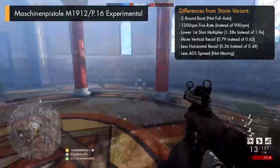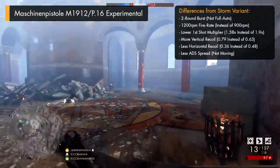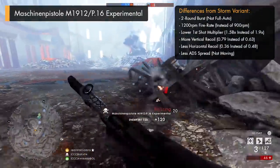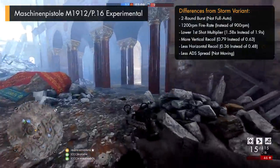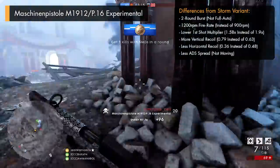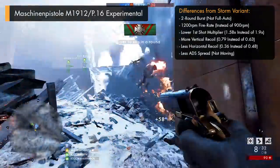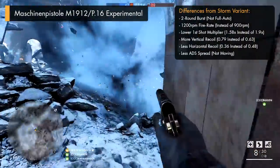Another pretty big thing about the P16 Experimental is how it doesn't fire at 900 RPM, but instead fires at 1200 RPM, an increase of 300 RPM over the Storm variant, which is really bloody fast. You're probably not going to notice this change all that much, due to it shooting in two round bursts rather than in full auto, but that extra speed basically allows for your bullet groupings to be a little bit closer together, and they'll hit your targets faster too. Meaning that at close to medium ranges, the gun should feel like it's firing one really powerful shot for every trigger pull.